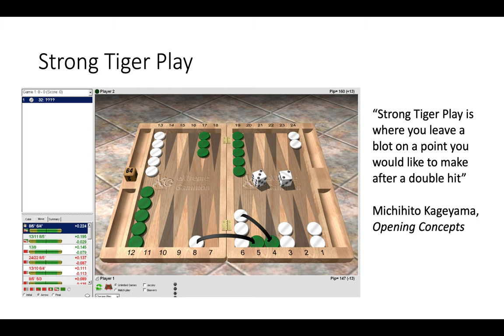This is where you leave the blot on a point you would like to make after a double hit. Notice that after making the double tiger play we are also slotting the two best points in our home board as white — the five point and the four point — hoping to make those on a subsequent roll.